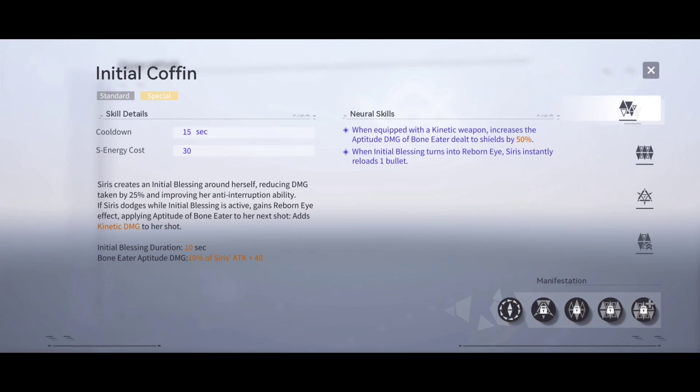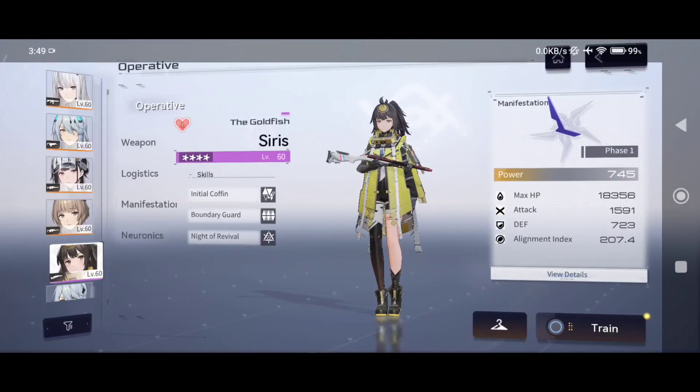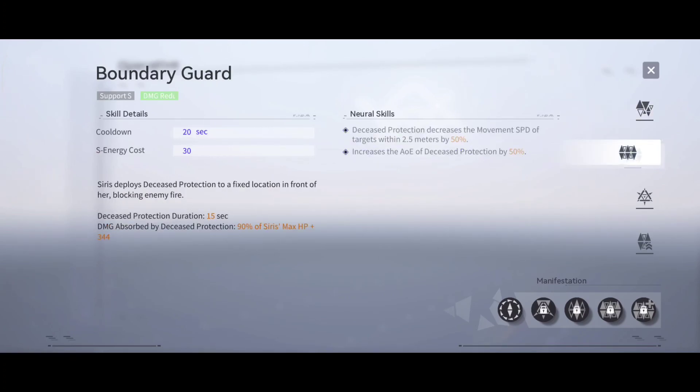There are also neural skills. When equipped with a kinetic weapon, increase the aptitude damage of Bone Eater delta shields by 50%. When Initial Blessing turns into Reborn Eye, Sirius instantly reloads one bullet.